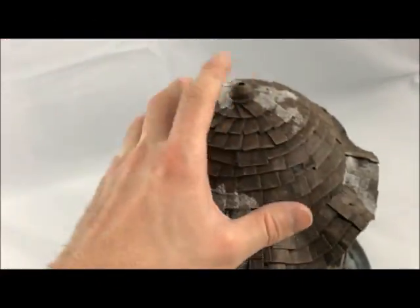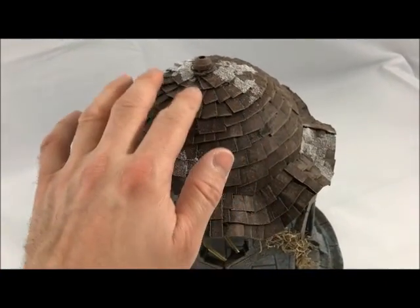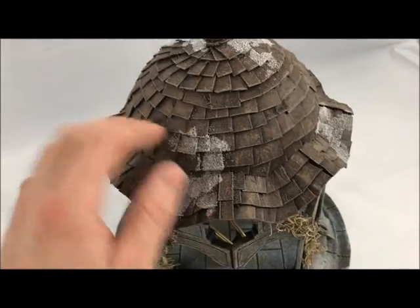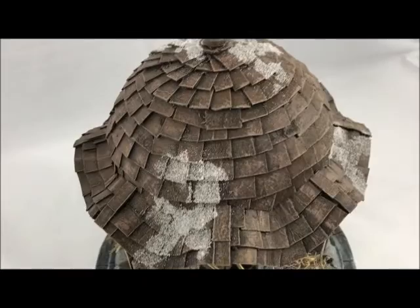The roof is actually a styrofoam ball that I cut in half, and then I cut out each tile individually. It's kind of like an oak tag or thick paper for the shingles.